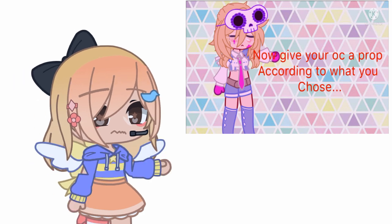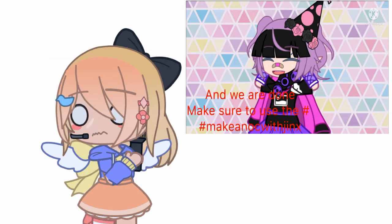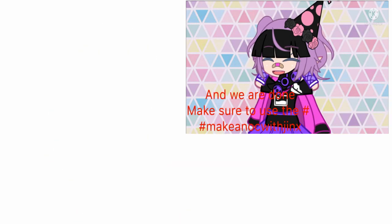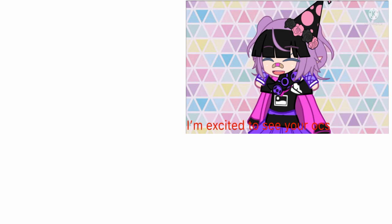Now give your OC a prop accordingly to what you chose. And we are done. Make sure to use the hashtag 'make an OC with Jinx.' I'm excited to see your guys' OCs. Bye!